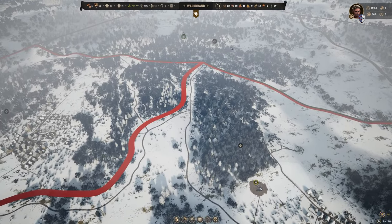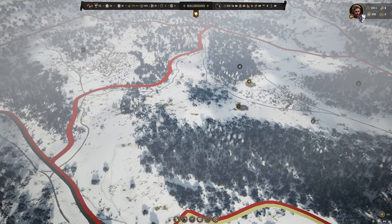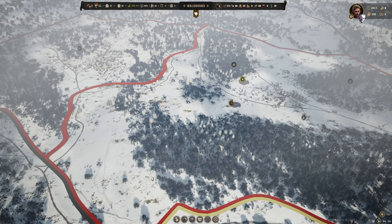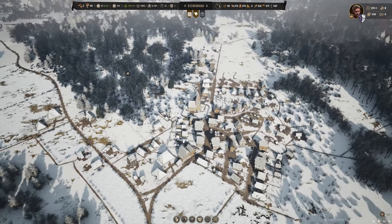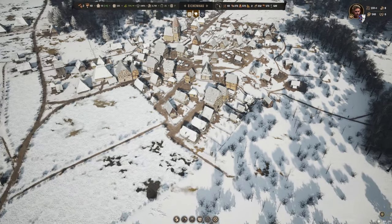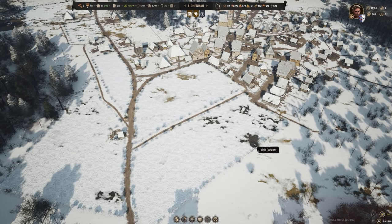We're starting to get an idea of how this two-settlement game is going to work between Waldbrand and our capital. Eventually we'll also need to set up clay mining and clay tile production over there. It's going to take a while to balance these two regions so goods distribute automatically between them. Anyway, we'll end this video here — hopefully you've enjoyed it. Let me know what you think in the comments and I'll see you on the next one.